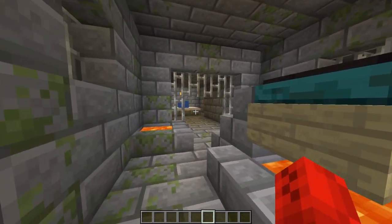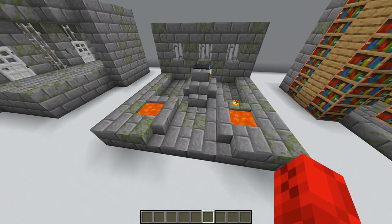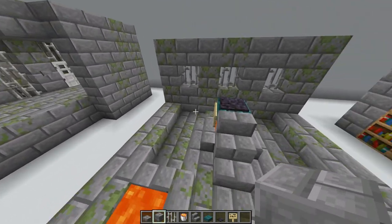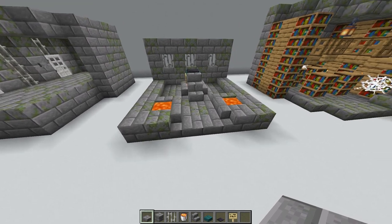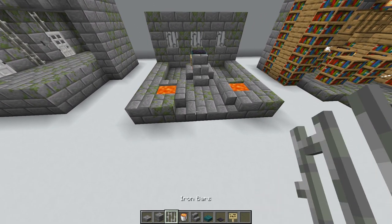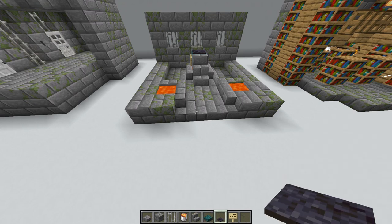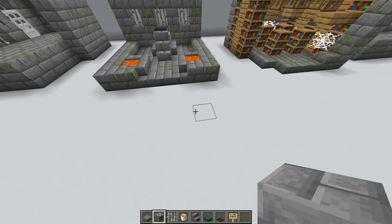We're going to start off with the mini portal room - it's probably going to be one of the most popular and more likely to be built models. For ease, I am not going to be doing the mossy variants - I'll just create it all with the regular stone brick variants. Items you'll need are: stone brick slab, stone bricks, iron bars, lava bucket, stone brick stairs, warped slab, polished blackstone pressure plate, and birch signs.